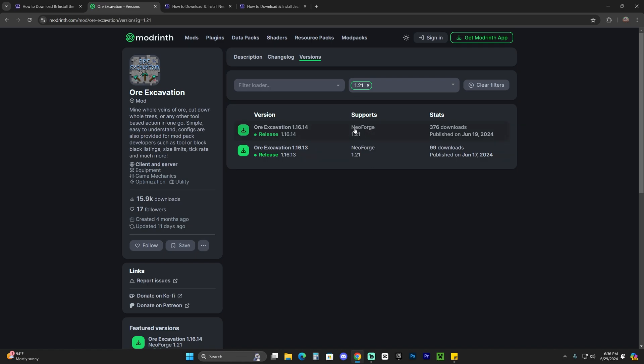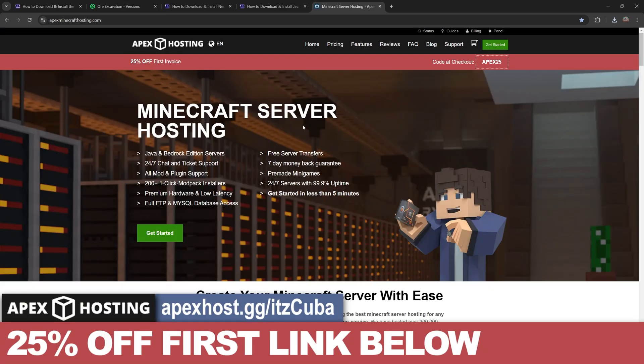This is the NeoForge version — as you can see, right now it only supports NeoForge, which is totally fine because I'm going to show you how to get NeoForge in a second if you don't already have it. Once you see the 1.21 version, go ahead and click on the download arrow and that will begin the download immediately for the Ore Excavation mod.